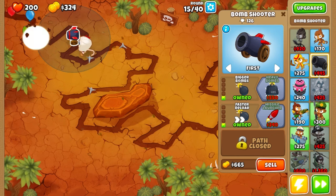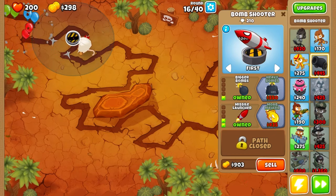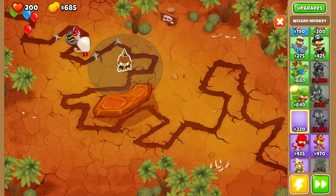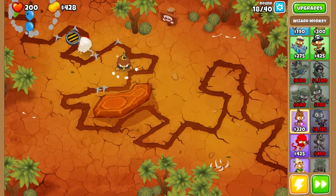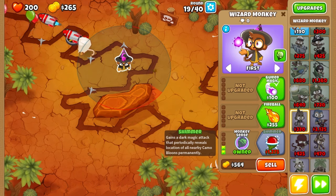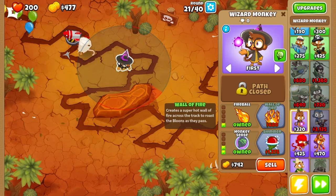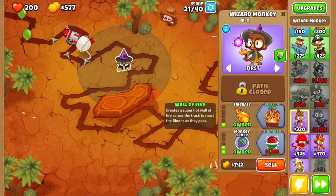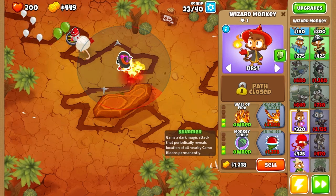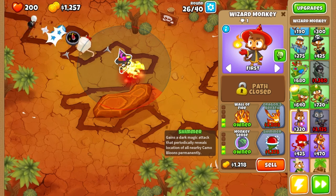Talking gameplay - we're placing a bomb shooter along with the monkey. We'll place a wizard monkey here. For the first and third upgrade we'll do the second one, the wall of fire. That third one creates balloons - already popping balloons like that. I'm a fan of it. I like this map because it has a lot of turns.